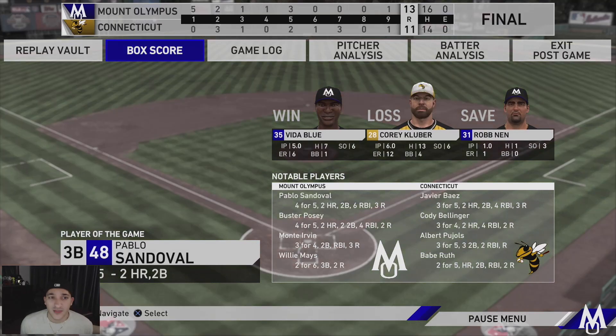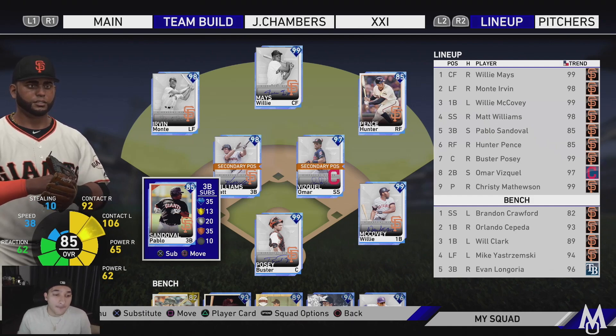What a game that was - 13-11! Pablo straight eating out there, beast mode. Posey a beast too - they combined eight for ten, ten RBIs, monster game from those two. Some good hits from Irvin, Willie Mays did okay, Omar did okay, Willie McCovey did okay. But the main guys in this lineup were Pablo and Buster Posey. Pitching wise it was a mess, but offensively we did what we needed to do. High scoring game 13-11, this team showed up. Next team we're doing is the Diamondbacks - stay tuned. If you're new, subscribe, drop a like, and I'm out!